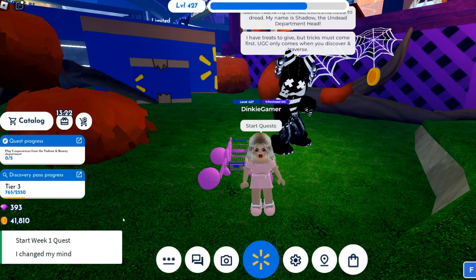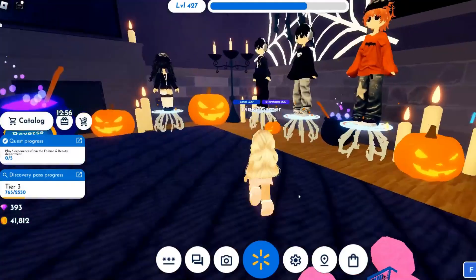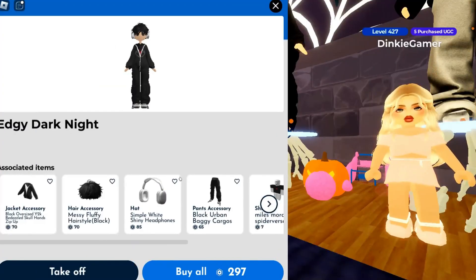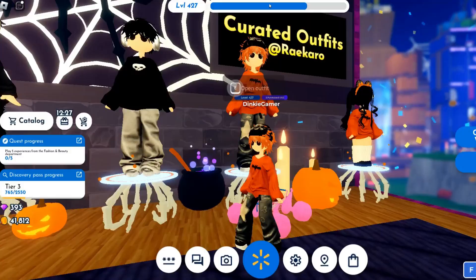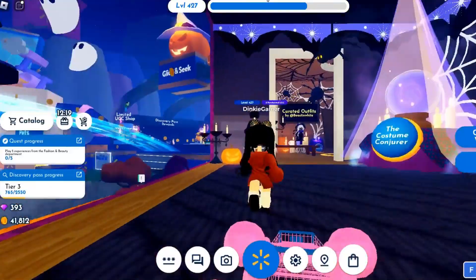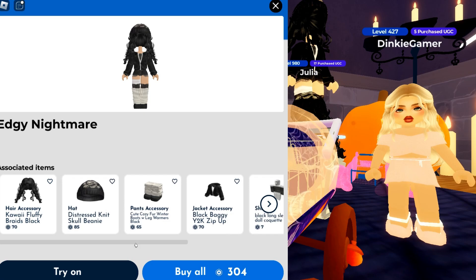Click 'Start Quests' then 'Week One Quests.' Make your way up the stairs in the haunted house and click on five outfits and try them on for the first part of the quest. There are three more parts to this quest to get the free item, and they are all this easy.